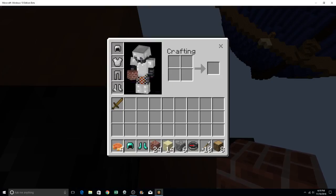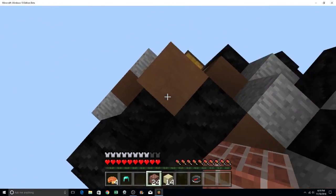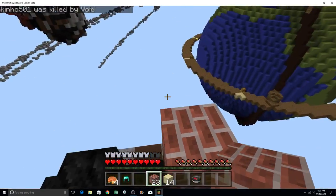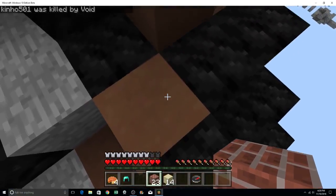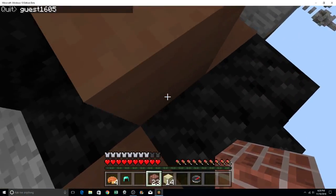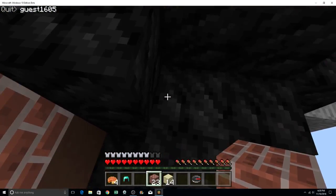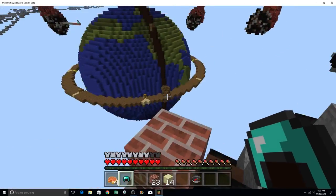We are going to take off our helmet and boots and put on our diamond helmet and boots. Soon we're going to start building over — yep, like right now. Somebody got killed by the void, which means when you fall down... We got another diamond chest plate.